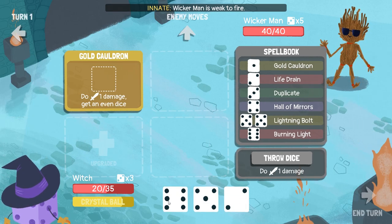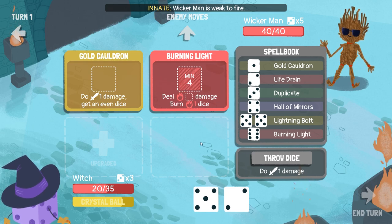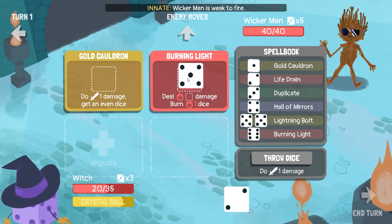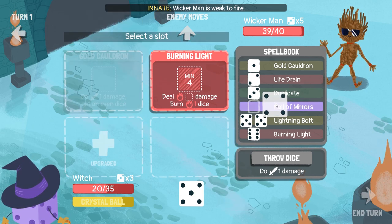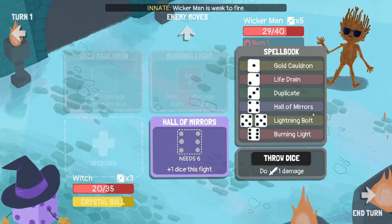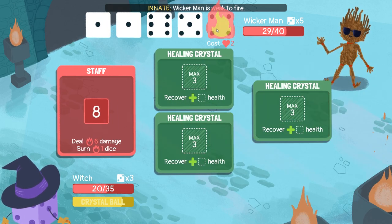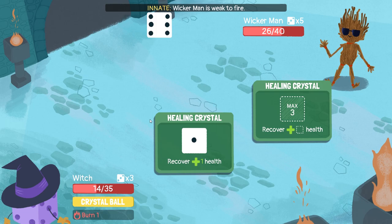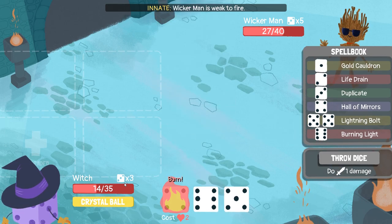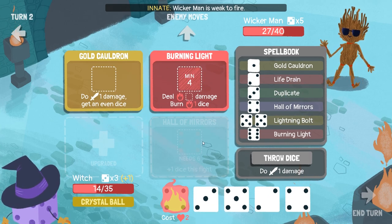Wicker Man. Burning Light — I'm gonna put it here for now, because minimum four we're gonna be wanting to put our high dice in there. Although — Lightning Bolt, we could get a Lightning Bolt, but we should be burning. Well, let's use the Goldron. Hall of Mirrors, you can join. And bam. Actually, I wonder what the upgraded Hall of Mirrors is. Boom — take that, burn. Oh no. We've got three turns to kill him, otherwise he will kill us. We're gonna use the Limit Break because we're gonna need that going on.